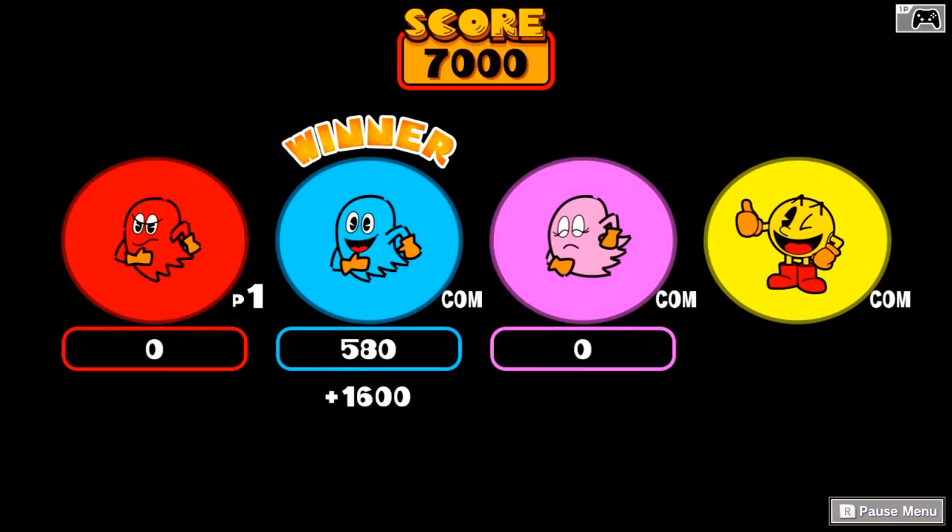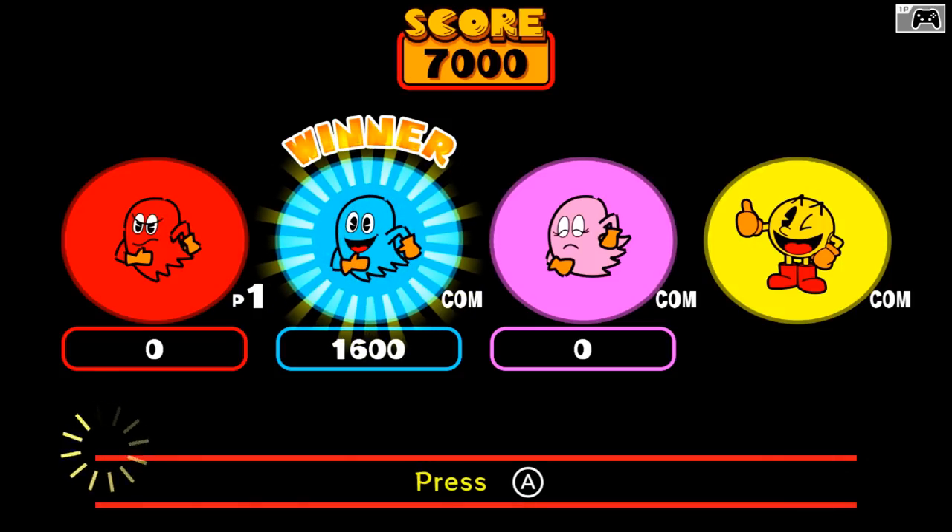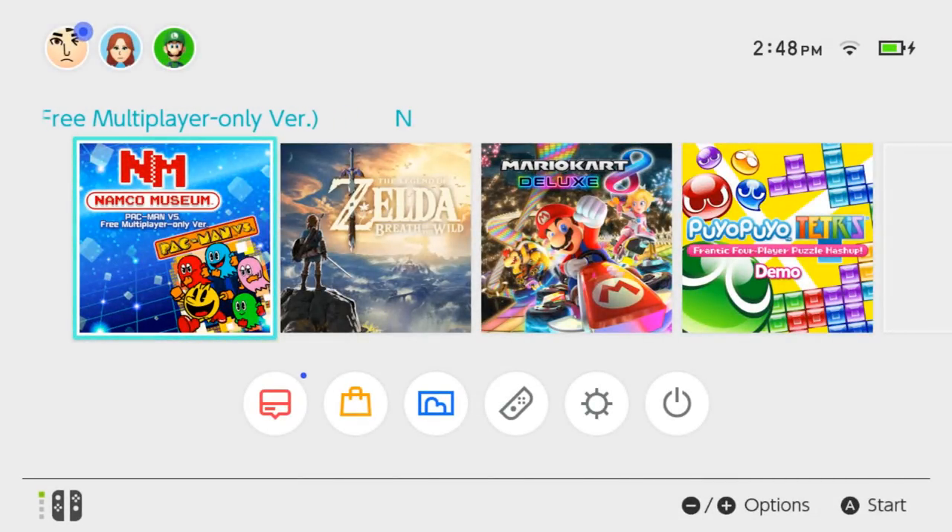Okay, so you get how Pac-Man Versus works when playing on a single console. But let's see how it works if you have two Switches, allowing you to experience the game as it was originally intended. This is a version of the game I downloaded for free from the eShop — it allows you to play only Pac-Man Versus as a subscreen, but it is free, so you don't need two copies of Namco Museum in order to do this.